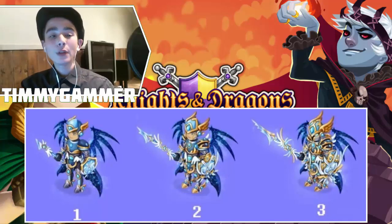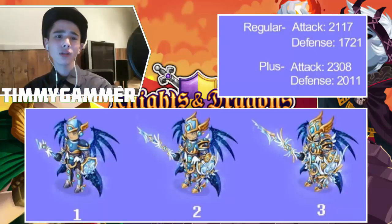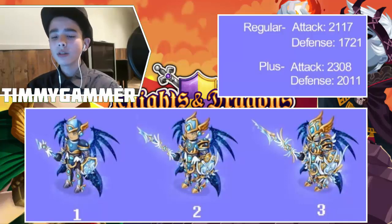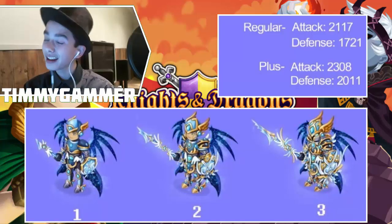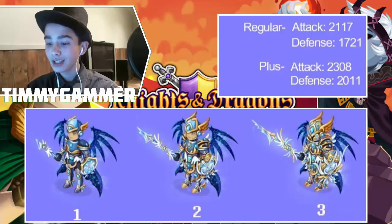Here you can see the three stats of the armor: at level 1, at level 20, and at level 50 — or something like that. The regular version has really high stats: 21,000 attack stats and 17,000 defense stats. Pretty awesome.